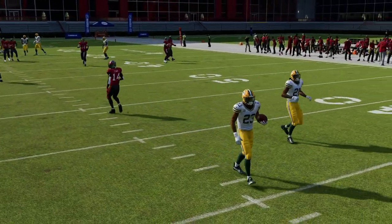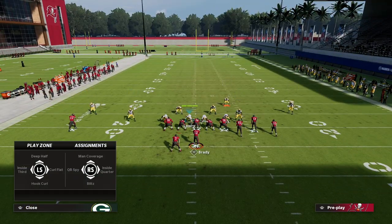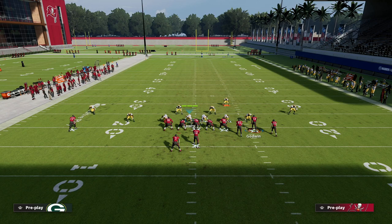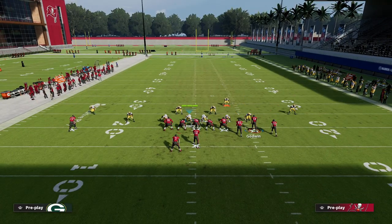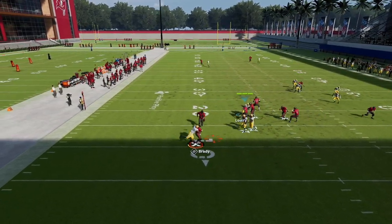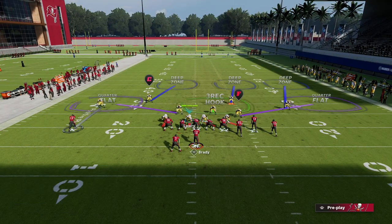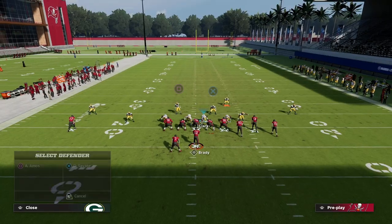This is important because of a play like PA dig fork. What happens is the streak to the slot causes the inside quarter safety to play a deep half, which can make the bomb significantly more open. But when you keep that inside quarter in position, watch — he takes the streak over the top, and then the backside safety comes back across and cuts that route.